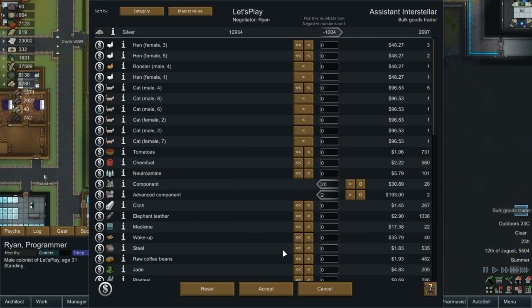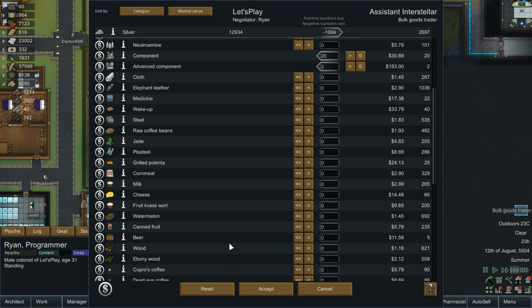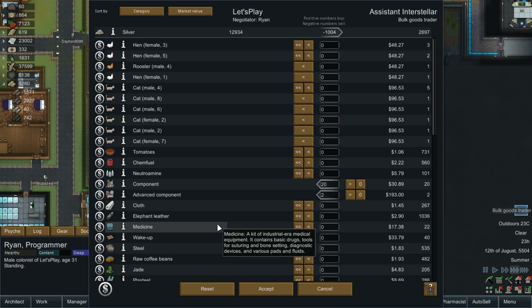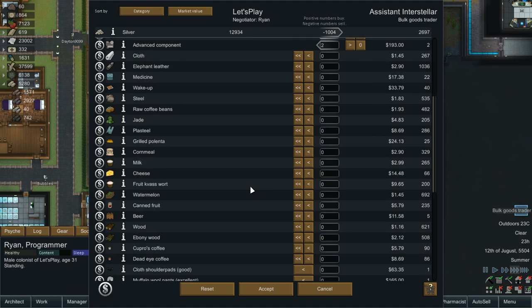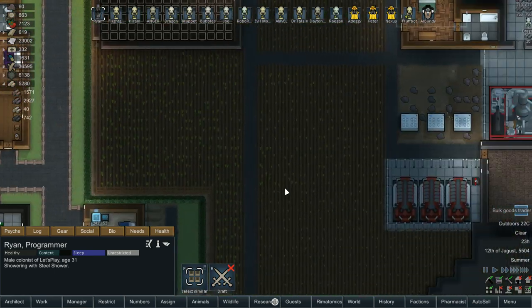Looking at the trade — do you have uranium? You do not have uranium. But this other trader does — so we're getting two more advanced components. I don't know how our medicine supply is. We got 53, and no one ever gets injured so it doesn't really go fast.